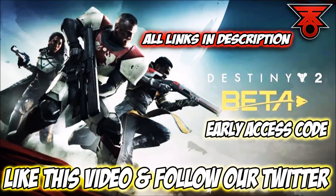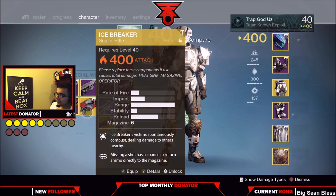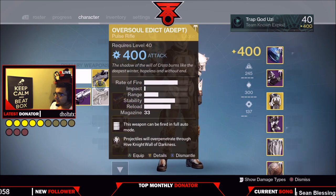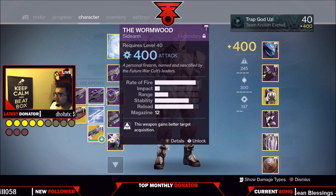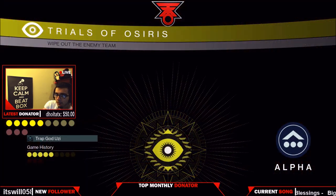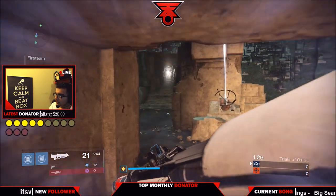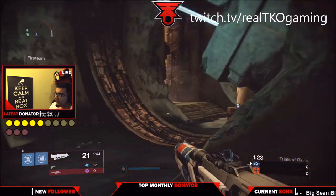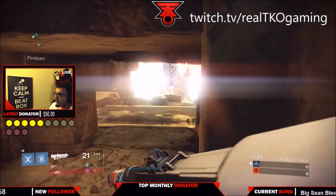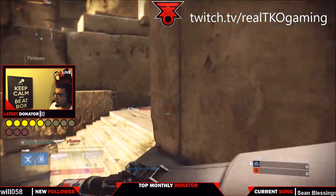If you want early Destiny 2 beta access, make sure you follow the steps on your screen — all links are in the description below. What's going on YouTube, it's TKO Gaming bringing you things you should know for the new Trials of Osiris post Age of Triumph patch. This will help you get to the lighthouse. Come over to twitch.tv/realtko gaming — it's easy. Now let's talk about what you should know going into Trials of Osiris.